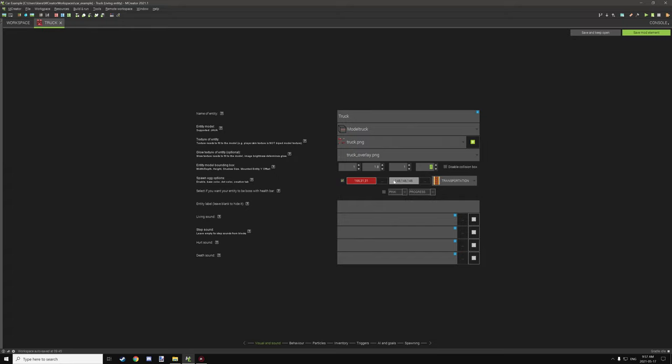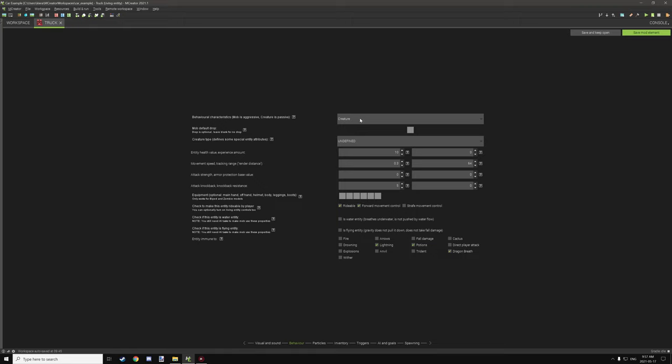I've set the spawn egg color to the model's prominent colors — red and gray — and disabled any sounds. I've set the model up as a creature so iron golems and other mobs won't attack it. Health is set to 10, which you can change to any number you want. For movement speed, I've set it to 3 — fast enough to be about the same as a wolf, which is generally fine.